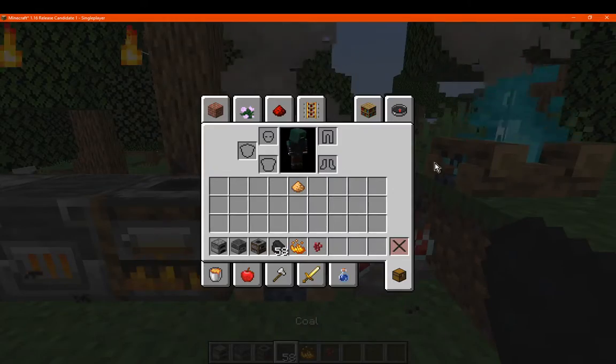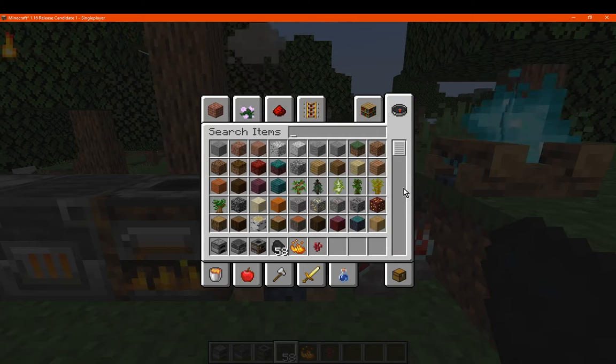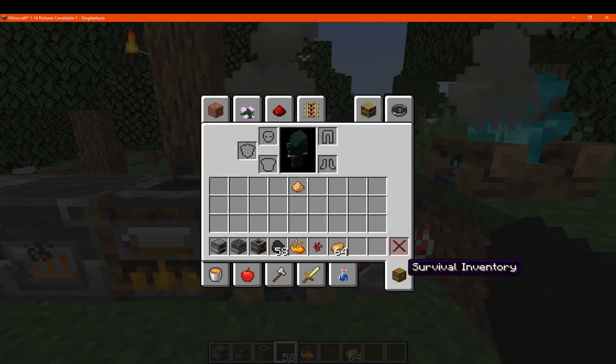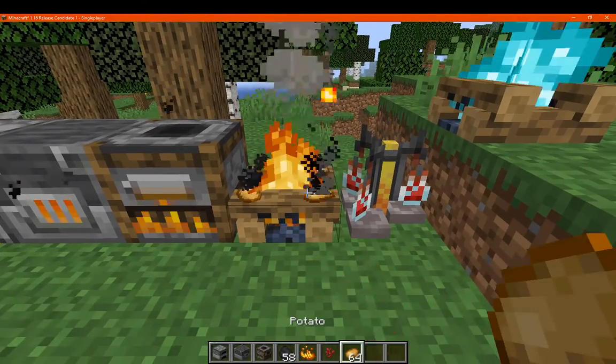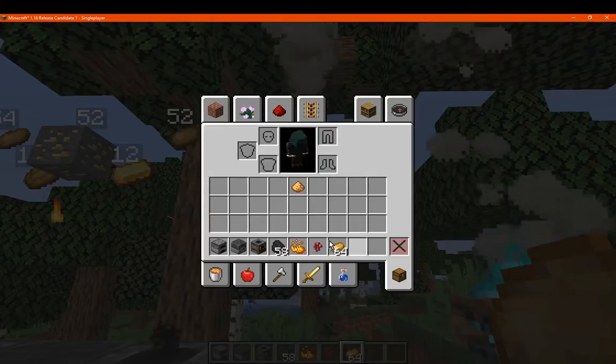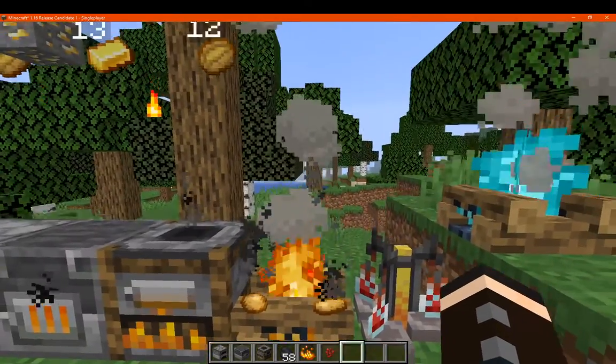If we try a campfire though, for example, with say potatoes, you'll see no noticeable difference — it'll just still cook things, so there's no added benefit for campfires.